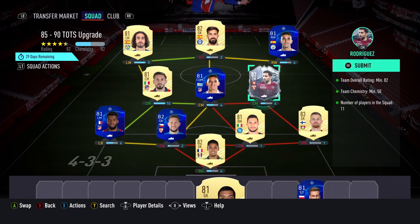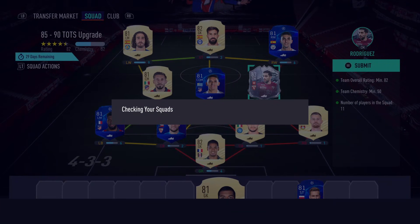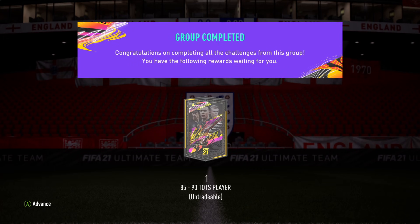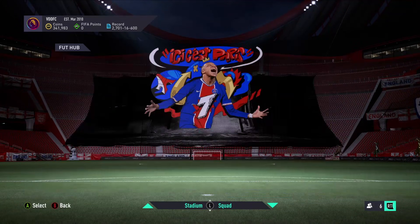Welcome back to another video. EA have just dropped this new 85 to 90 Team of the Season upgrade SBC. This might seem a little bit pointless, but Team of the Seasons are actually really really expensive now and people just don't have any, so this is actually a really nice SBC to get some Team of the Seasons in. To complete this SBC you only need an 82-rated team with 50 chemistry, so that's pretty fair.